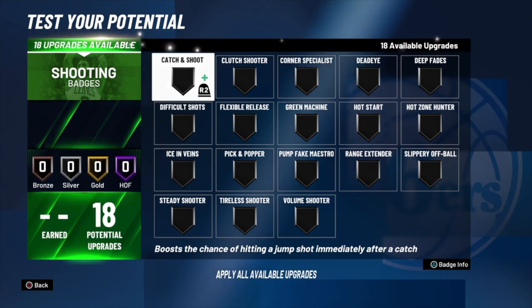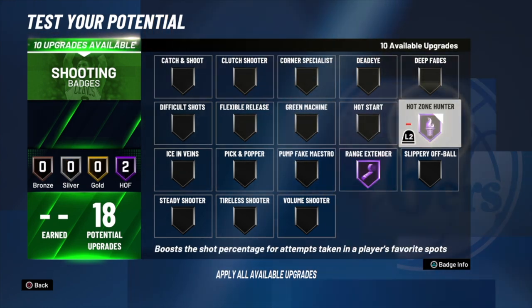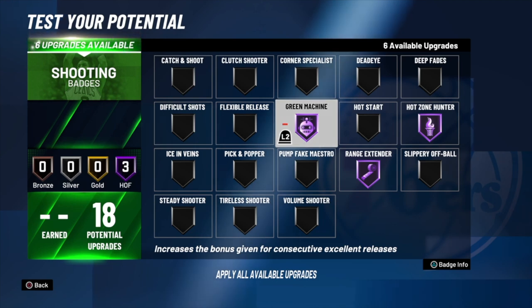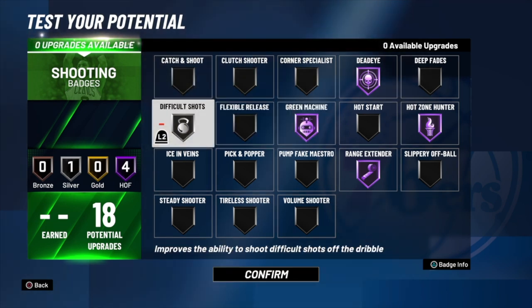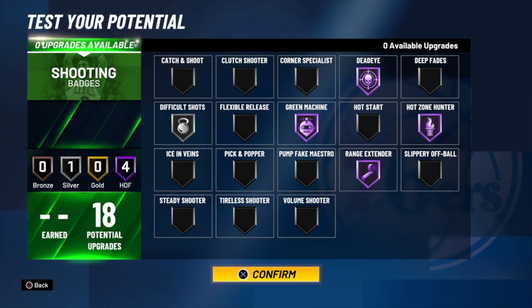You have 18 shooting badges with hall of fame options. I'll go hall of fame range extender, hall of fame hot zone hunter — note that you don't have hot zones in the demo so there's no point putting it on for the demo, but for the real game go with it. Hall of fame green machine, hall of fame dead eye so you can shoot in anybody's face whenever you want. And since this is a Donovan Mitchell build, I'll put silver difficult shots with the remaining two badge upgrades. If you're going to be a spot-up player, put on silver catch and shoot instead.